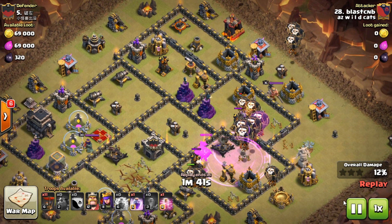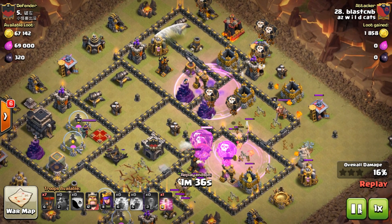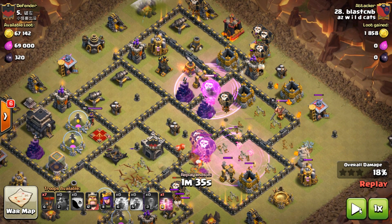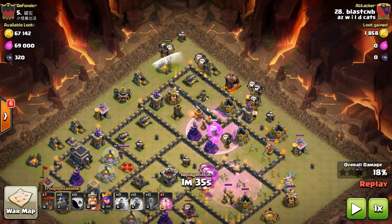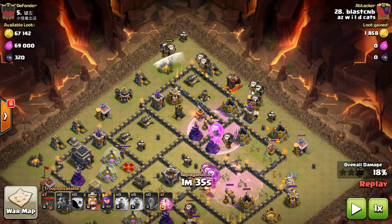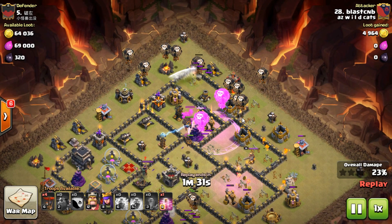Then comes my balloons — one hound's down, the second is about to go. Both air defenses are destroyed and I only lost one hound, with pups already cleaning up. I see the remaining air defenses starting to turn on my balloons, so rather than throw my rage right there — which would just bounce my balloons back and forth near the blower — I throw it behind the blower so I can rage up to that air defense while also throwing backdoor balloons.